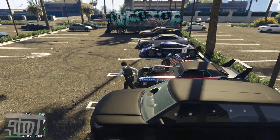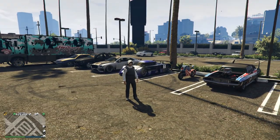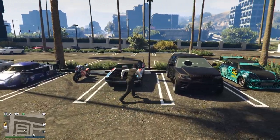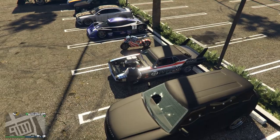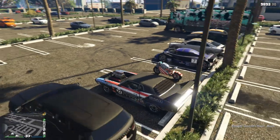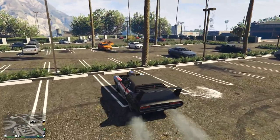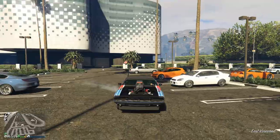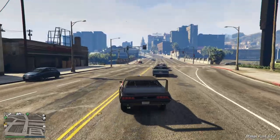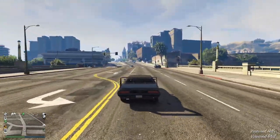Now we move on to the discounted vehicles. There really aren't that many to be completely honest and only a couple of the discounted cars are actually decent. Starting off we have the Gauntlet Classic. I really like this vehicle — it's definitely based off of a Superbird of some sort, but we already have the Daytona Superbird in the game, which is the fully upgraded version of this vehicle. So this is just your normal stock variant. It's not the fastest muscle car in the game; in fact it's one of the slower muscle cars when it comes to top speed.